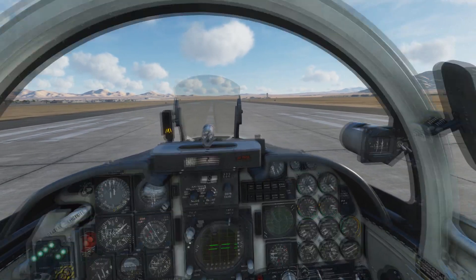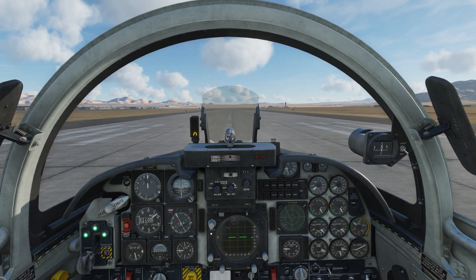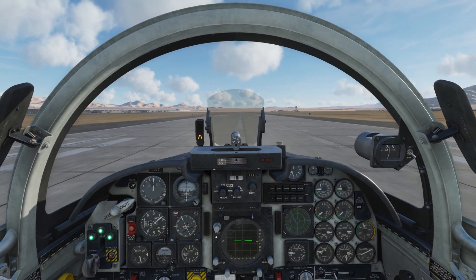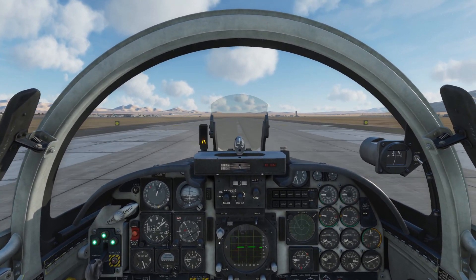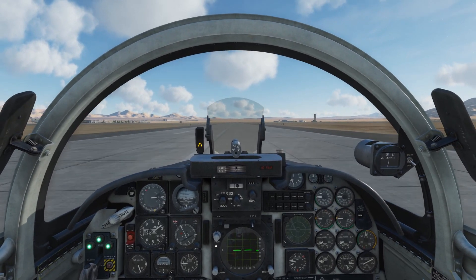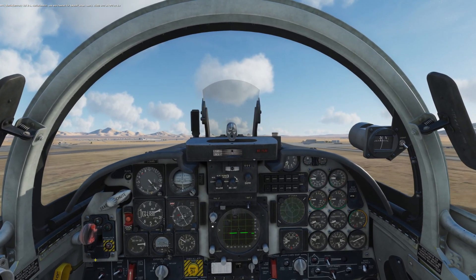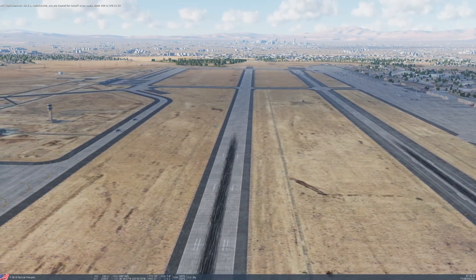For the take-off roll, we're just going to build the power up to about 100%, gently rolling the throttles forward while standing on the brakes. Checking all the temps — nothing's going mad. Passing 95%, so brakes off and continue to slowly throttle up. Staying on the centerline — afterburner's kicked in. We're going to take off at about 165 knots, so gently pull back on the stick at around 160. Pulling back gently — airborne. Gear comes up. And that is the take-off complete.